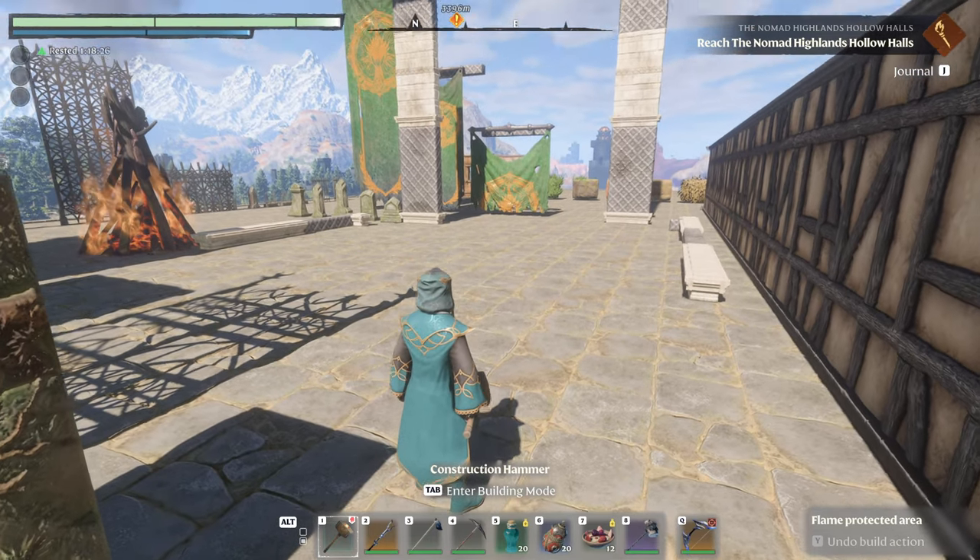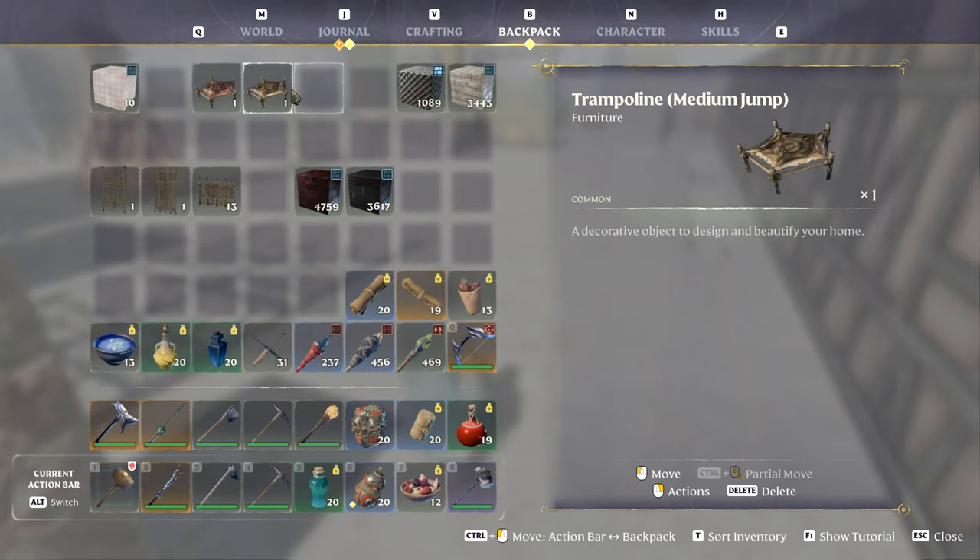Alright, welcome back in. So today we're going to talk about trampolines. We've got the trampoline medium jump and we have the trampoline high jump. These are craftable at the carpenter, however, they're not on by default.